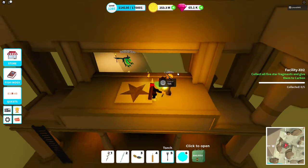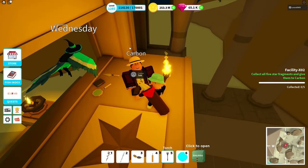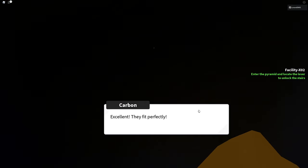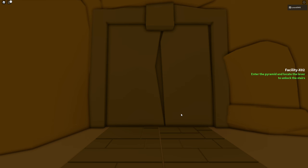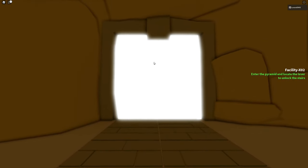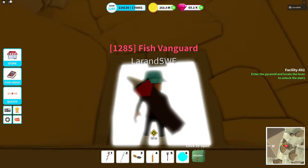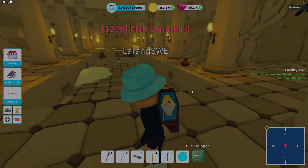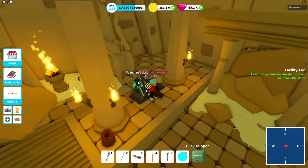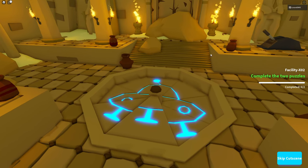Here we are back at quest giver Carbon — there are some double texts but it doesn't matter. I have all the pieces; putting them together as a star, the pyramids get enabled by some light and it opens. All the remaining parts are inside the pyramid. We pull a lever to open up the floor — the old labyrinth puzzles are closed and the mirror quest is gone.